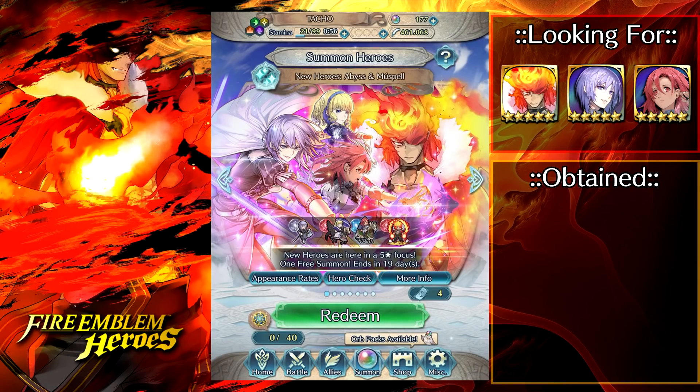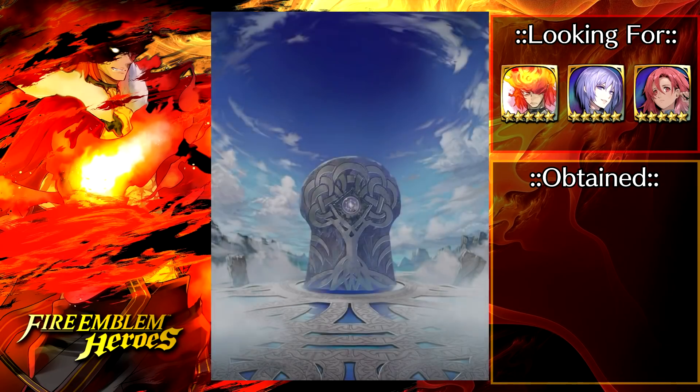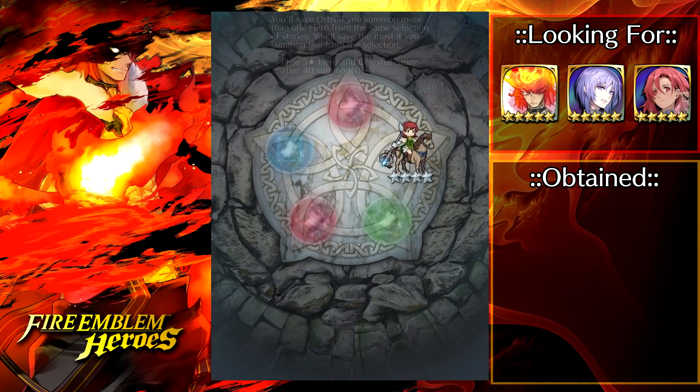Alright guys, here we go. Banner is up and we are summoning. I farmed out the Forging Bonds and got the tickets, so we're going to be able to do 135 orbs and then go for the Spark. I'm going to hit every circle here because I want to get the maximum discounts. The main thing I want to get here is Yuri.